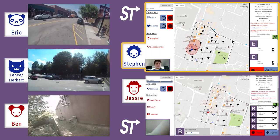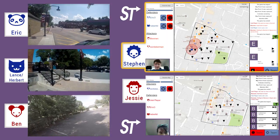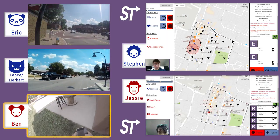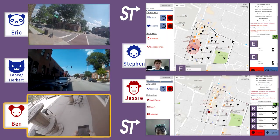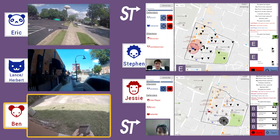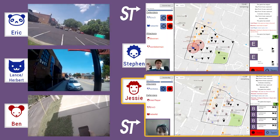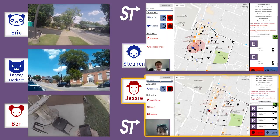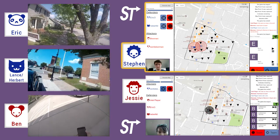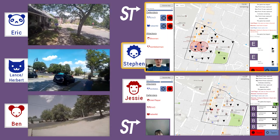Ben stopped moving again — Jesse keeps sending him pings with the checkpoint locations, but the reality is they're all on the other side of the defenders and he's kind of in the wrong spot. Steven was smart and sent Eric away — he didn't commit to this corner. He sends Eric back to his spot on Brook Street where he can see the entire map.